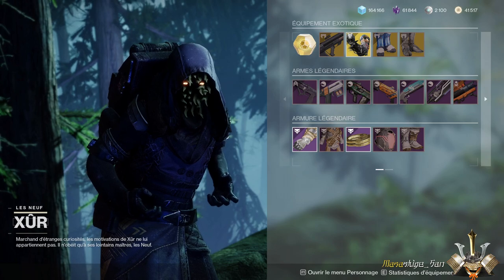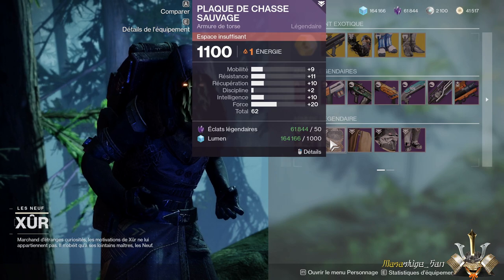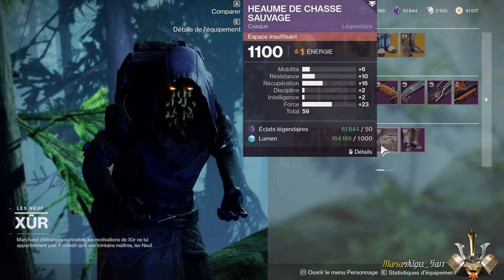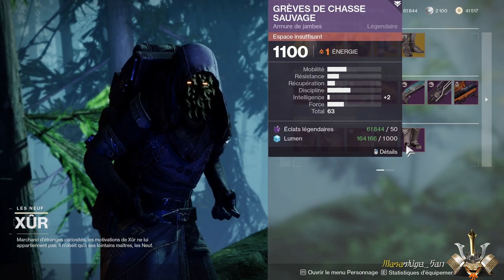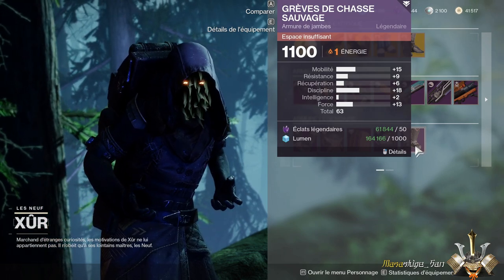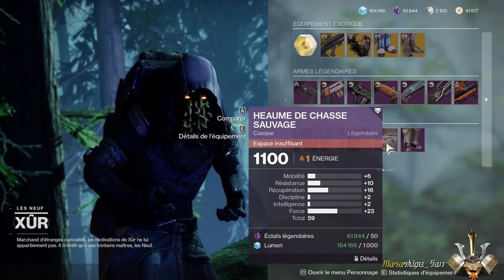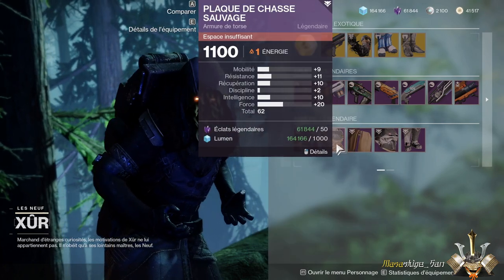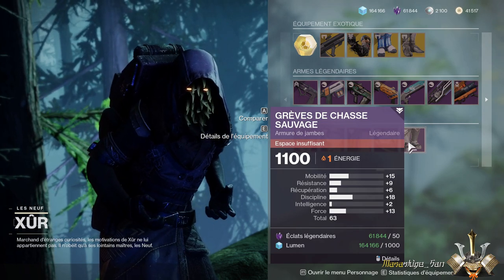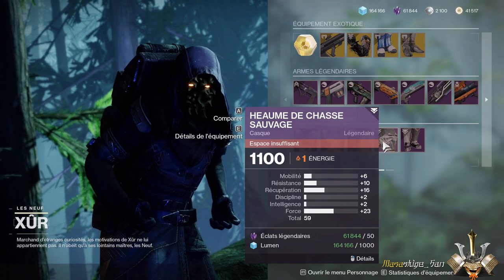On va bien sûr passer au titan. Au niveau du titan, nous avons des bras à oublier. Le torse serait plutôt pas mal si vous avez besoin de force, avec 20 de force. Malgré qu'il n'y ait que 59 ici, vous avez quand même 23 de force. Vous avez une bonne pièce en discipline-force. Les deux meilleures pièces si vous voulez vraiment de la force : ce serait ce torse que vous pourriez prendre avec ce casque. Éventuellement vous pourriez finir avec ces bottes qui compléteront. Je vous conseille quand même ce torse et ce casque pour la force.